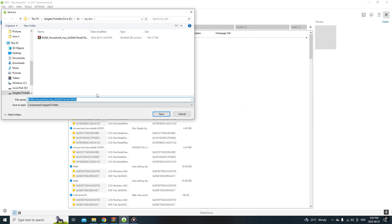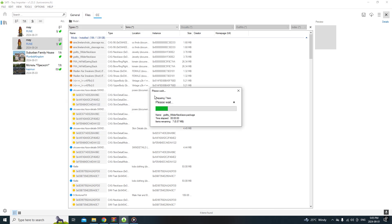When you export, it's gonna ask where you want to save her, so save her anywhere you want and name her whatever you like - by her name. I'm just gonna call her Mandy and press Save. It's exporting everything she has on - she has 70 items, which is a lot.